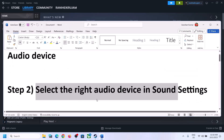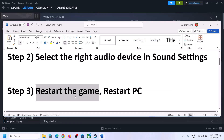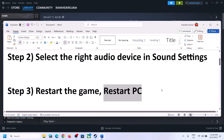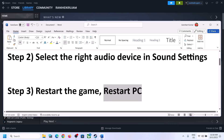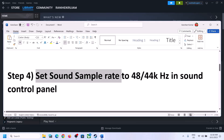Then launch the game and check. The next step is to restart the game — if the game is running, close it and launch it once again. If that does not work, restart the computer. After the system restart, again select the right audio device and make sure the right audio device is selected.